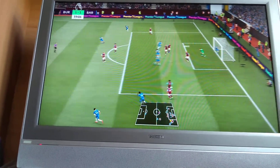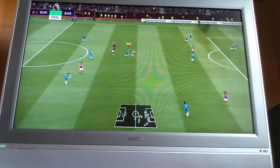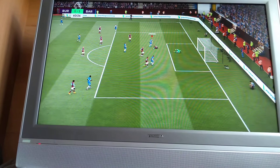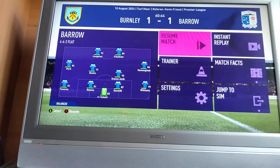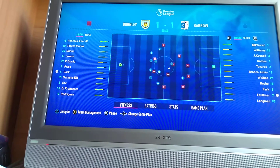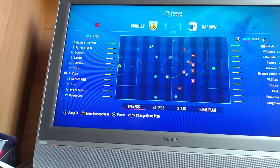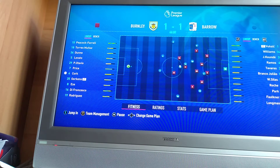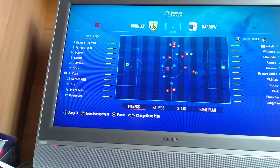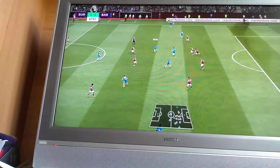Wamangituka crossed in, played away. Ramos, Roche, Branco Giulio - Longman! Oh, just wide from Longman on his weak foot. If he was left-footed that's probably 2-1 to us there. Though if he was left-footed he probably wouldn't have had all the goals he had on loan. I don't actually know what his weak foot rating is - that shot was decent, so I'm guessing it's probably at least 4-star.